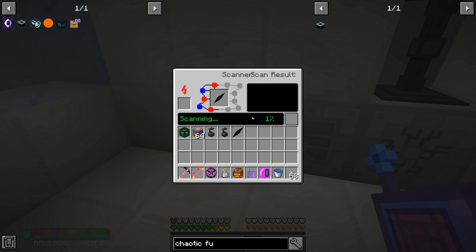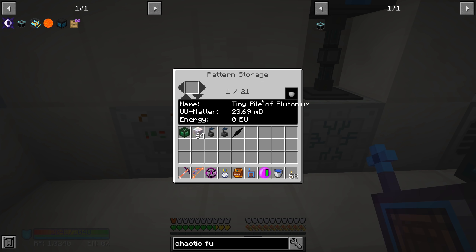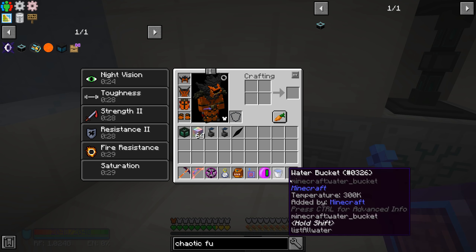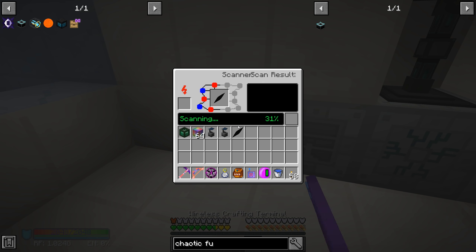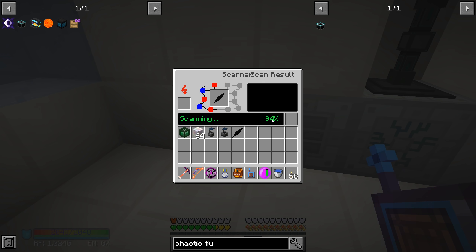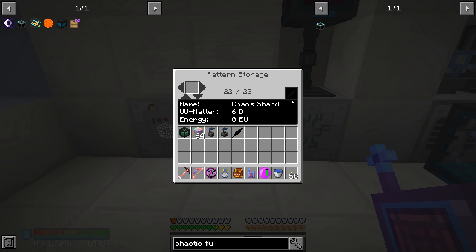It looks like we can scan these. Coming over here I can see what we've already scanned - insulated tin cable, RTG. I remember with IC2 a long time ago you could put things in the scanner and it would scan them even if you couldn't create them and you'd just lose the item. Hopefully that doesn't happen here. Let's use the time in a bottle a few times to speed up this process - it looks like it has enough power.